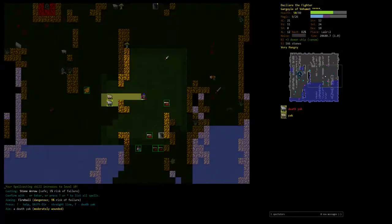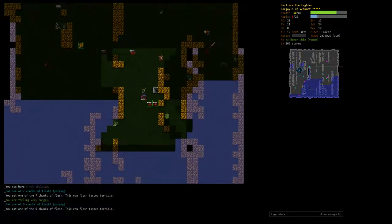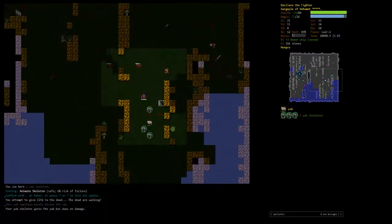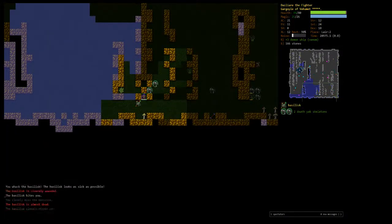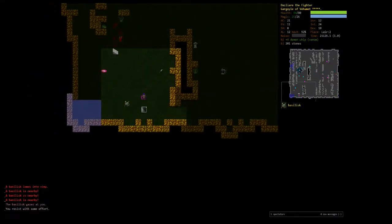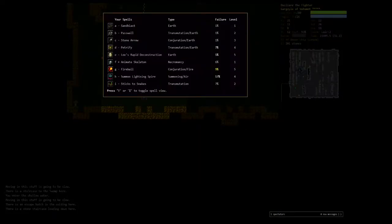We can finish these two with fireballs. Let's raise all these skeletons — these monsters make decent skeletons. Another enchant weapon scroll — let's use that. Plus four demon whip! I'll do Lair 3 and then call this an episode. It's getting kinda late.